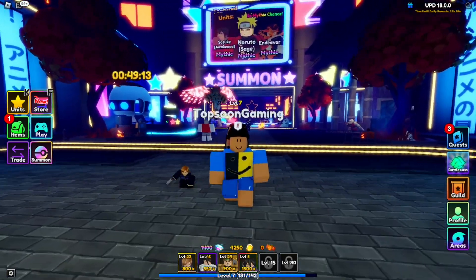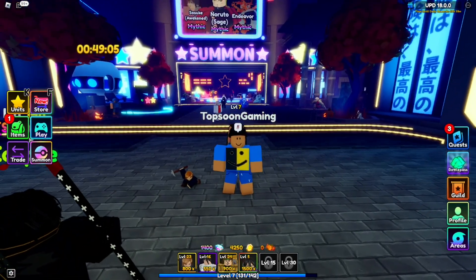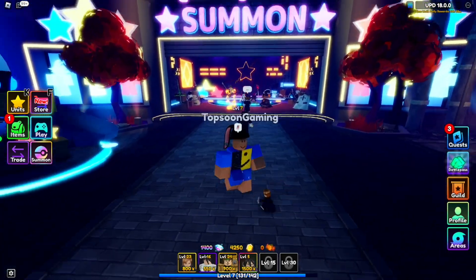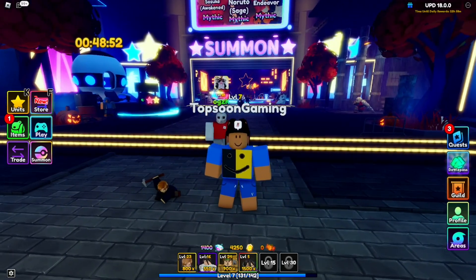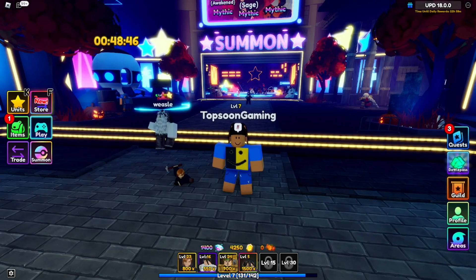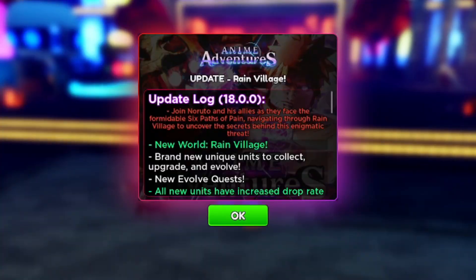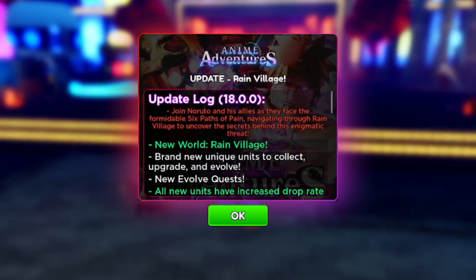I'm so excited about this video because we got a brand new update and brand new codes. The update finally dropped and we have Naruto and his friends in Anime Adventures — this is a crazy update. Make sure you watch all the way to the end; not only codes but I'm gonna be going through the update as well. We're gonna check the update log first so you guys know what is new. We have Update 18 — join Naruto and his allies as they face a formidable Six Paths of Pain, navigating to the Rain Village to uncover its secrets.